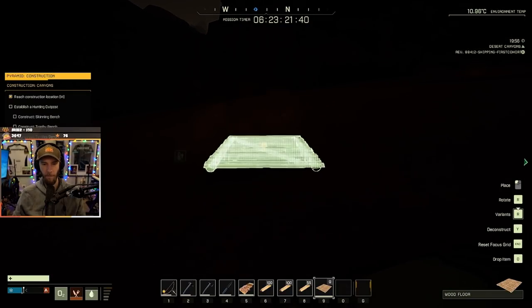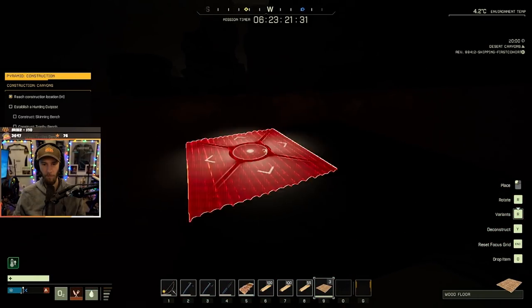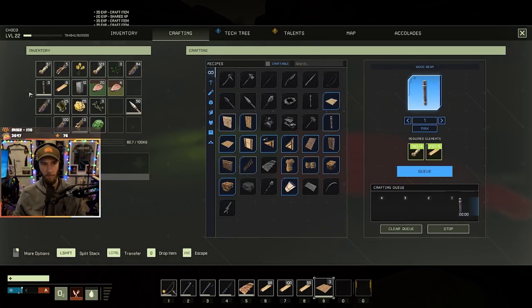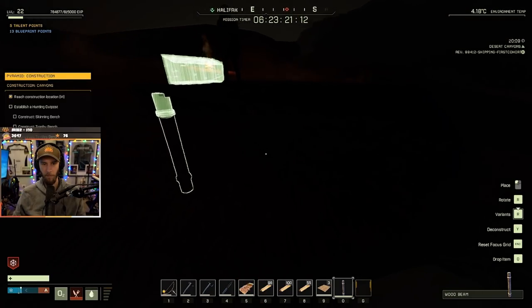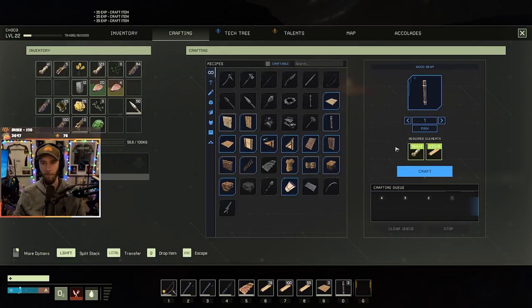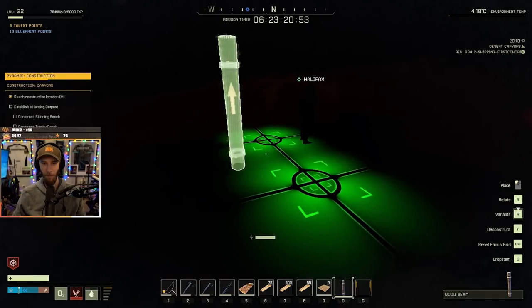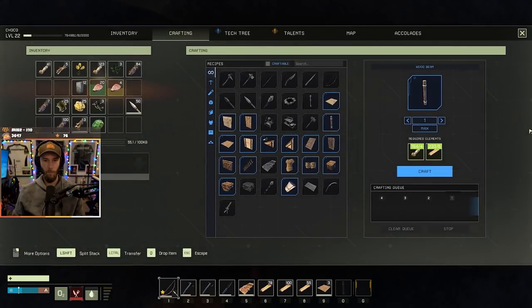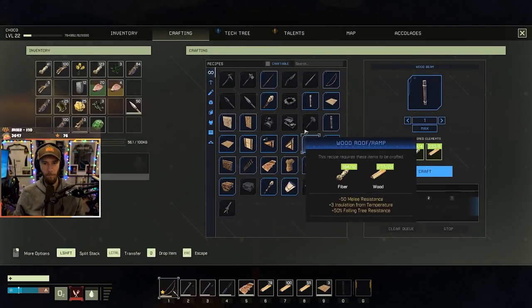Am I in the right spot? Yeah. I'm going to put down a box and make some beams. More beams. We're gonna need more fiber. I'm sorry it's dark, chat — I'll try to make a torch so it'll light up a bit. My inventory capacity is plus two now on this — I wonder if that's an ability I got. It could be something you're wearing.